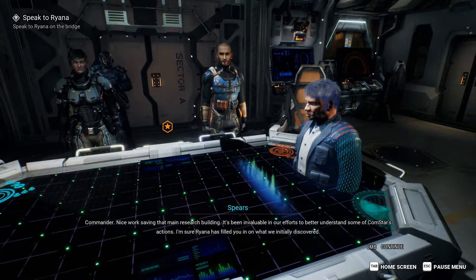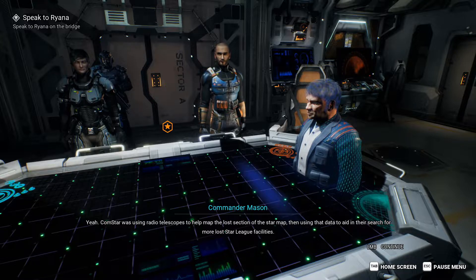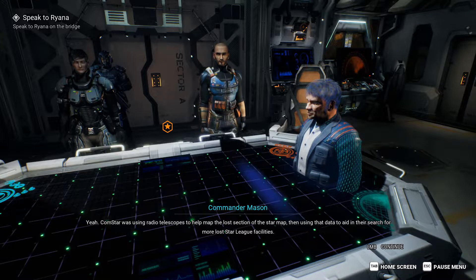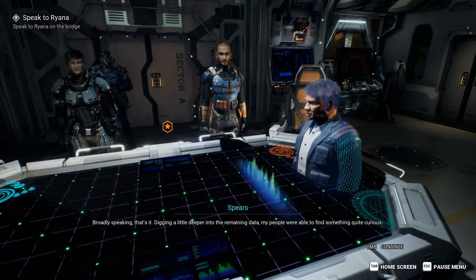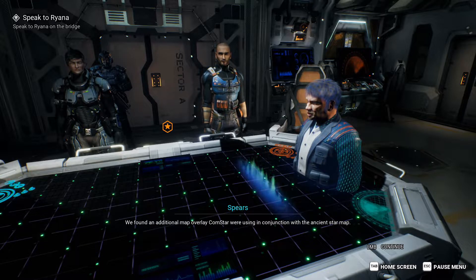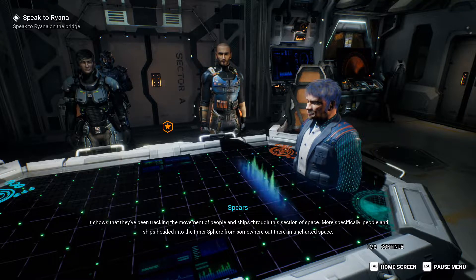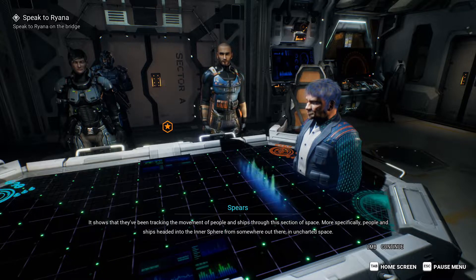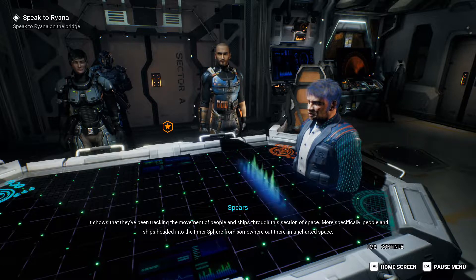I'm sure Rihanna has filled you in on what we initially discovered. Yeah, Comstar was using radio telescopes to help map the lost section of the Star Map, then using that data to aid in their search for more lost Star League facilities. Broadly speaking, that's it. Digging a little deeper into the remaining data, my people were able to find something quite curious. We found an additional map overlay Comstar were using in conjunction with the ancient Star Map. It shows that they've been tracking the movement of people and ships through this section of space — more specifically, people and ships headed into the Inner Sphere from somewhere out there in uncharted space.